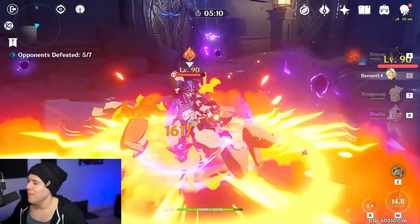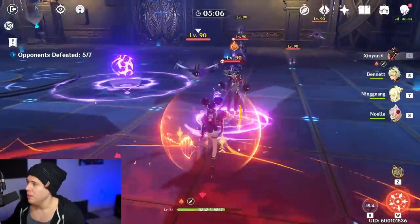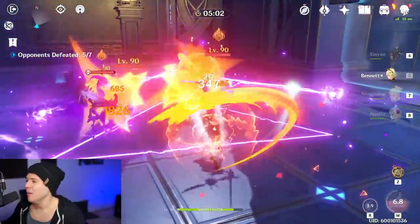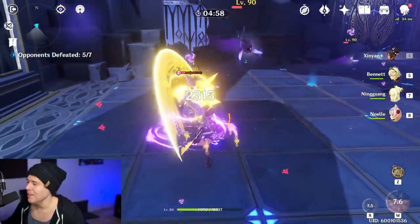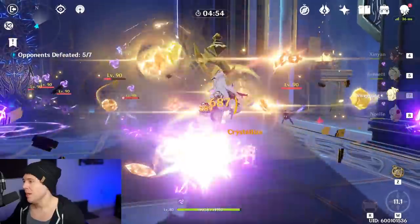Pop this off on the little mage here — 89K arena right there. If we had Superconduct they'd probably be like 120 to 130K. So pretty much big damage on certain enemies with this team composition, nothing super crazy here.